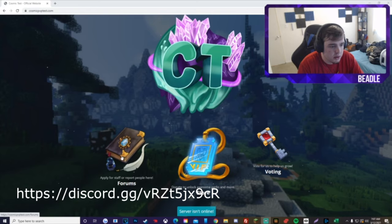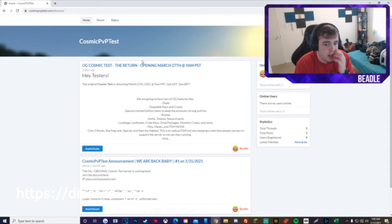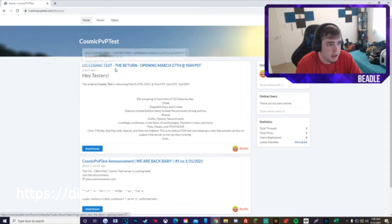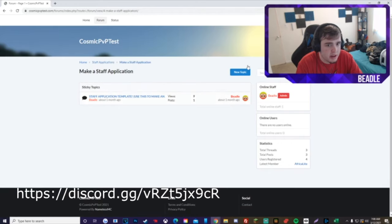You could go over to the forums and this is where you can apply to be staff on Cosmic Test. Check out the posts, comment on them, do all that stuff. There are staff apps over here so you can make an application — you have to use this template and all that good stuff.